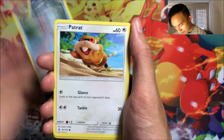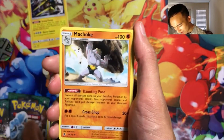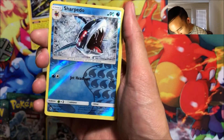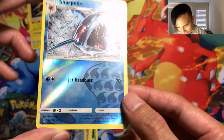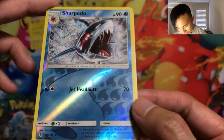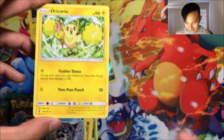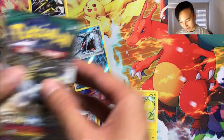Okay, first pack: we got Pancham, Bellsprout, Cottonee, Carvanha, Patrat, Water Energy, Energy Lotto, Machoke, a Glalie, a reverse rare Sharpedo — whoa, I haven't seen this in a while. It's a rare, no extra effect on its attack, but 70 damage with two energy, that's crazy! And Oricorio — the Electric version, I haven't gotten this yet, so that's pretty cool.